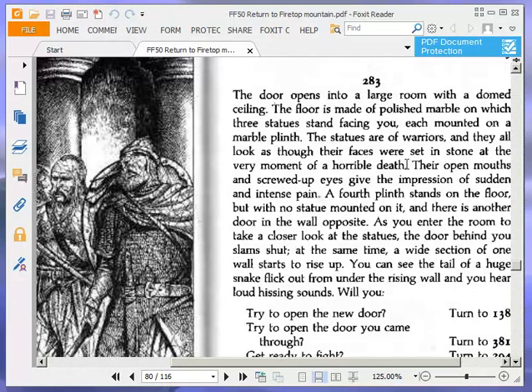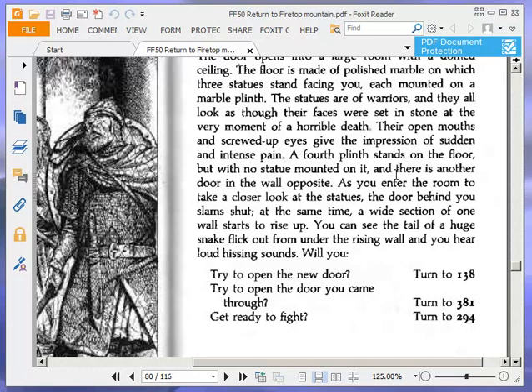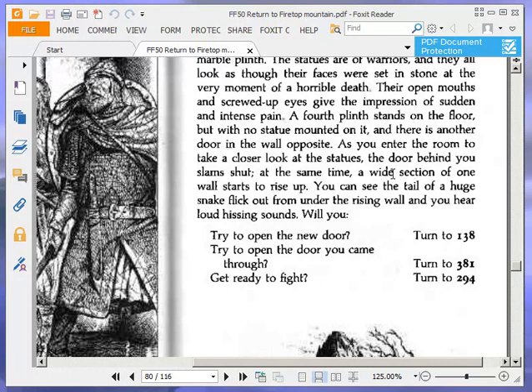Here we go. The door opens into a large room with a domed ceiling. The floor is made of polished marble, on which three statues stand facing you, each mounted on a marble plinth. The statues are of warriors, and they all look as though their faces were set in stone at the very moment of a horrible death. Their open mouths and screwed-up eyes give the impression of sudden and intense pain. A fourth plinth stands on the floor with no statue mounted on it, and there is another door in the wall opposite. As you enter the room, the door behind you slams shut. A wide section of one wall starts to rise up — you can see the tail of a huge snake flick out from under the rising wall, and you hear loud hissing sounds. Will you try to open the new door, turn to 138; try to open the door through which you came, turn to 381; or get ready to fight, turn to 294?